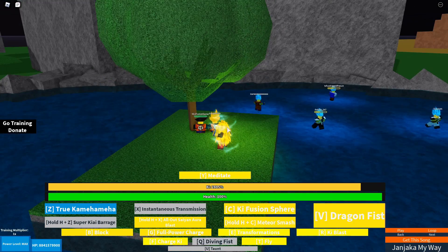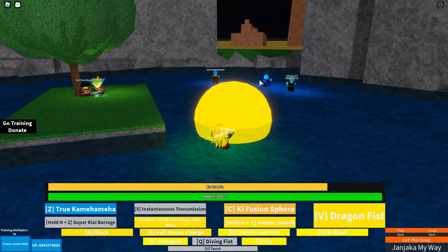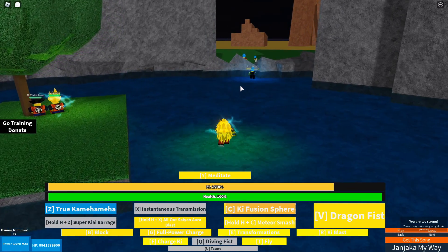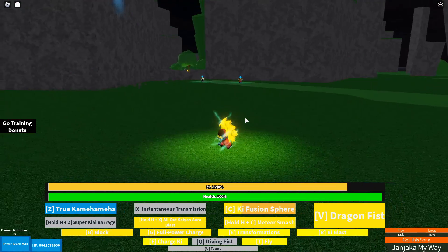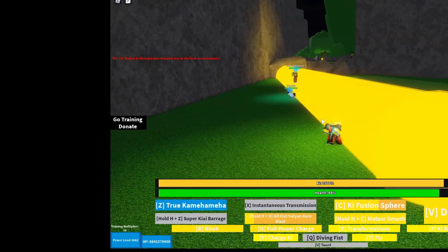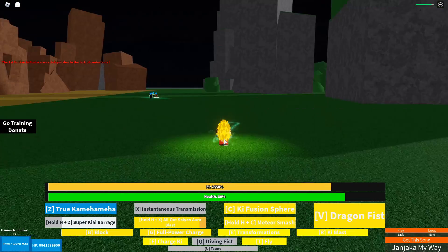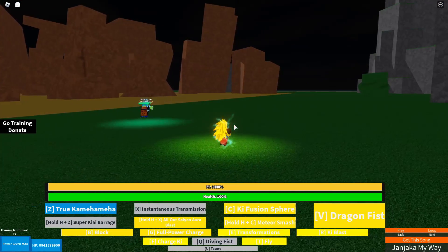We have to find a Super Saiyan 3 to fight, but look at all those Blues. One is attacking us - let's use Ki Fusion Spear. This does a ton of damage, but it only did like 5% - not even 5% of their health. I think Ki Fusion Spear is likely my strongest move as Super Saiyan 3, or maybe All-out Saiyan Aura. The Super Kai Barrage move is kind of disrespectful - you can hit them and they can't do anything about it. I don't want to end this video before I get a real fight as a Super Saiyan 3.